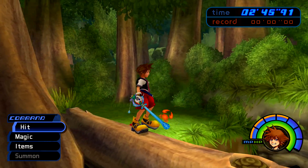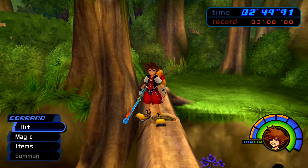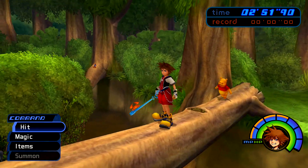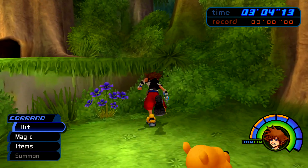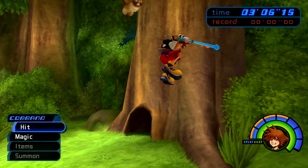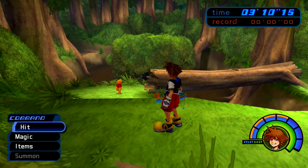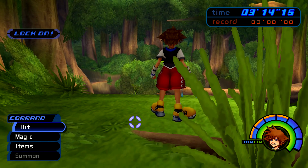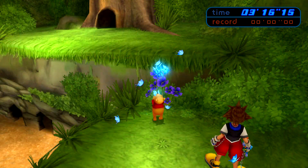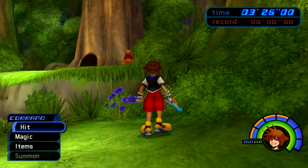Once you get off, make sure you hop on to the log and then lock on to Pooh. Cross the log while locking on to him, and he should follow you across. Be very careful not to fall off or else he will fall off and follow you. Once you get him to the other side, make sure you jump up to the highest level. Lock on to Pooh, and then drag him up this cliff. You are going to lead him to the cliff face where he will interact with these flowers in order to float on up. Once he's up, you should have him exactly where you want him.